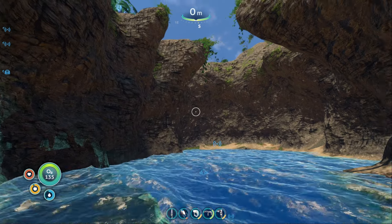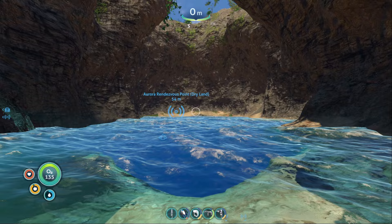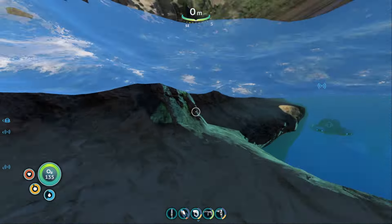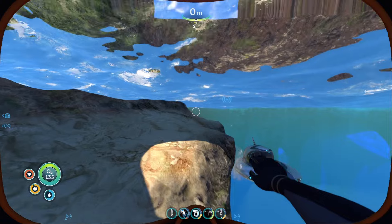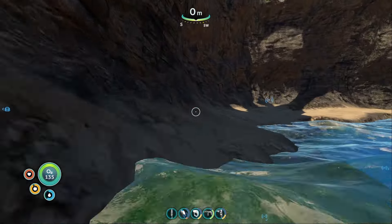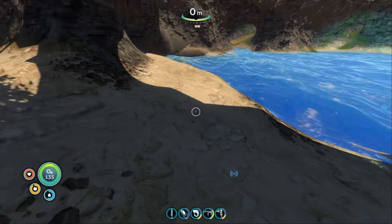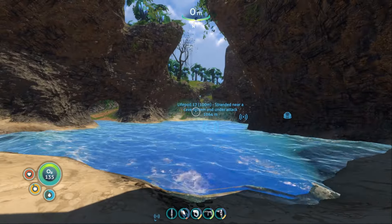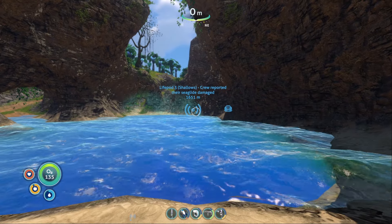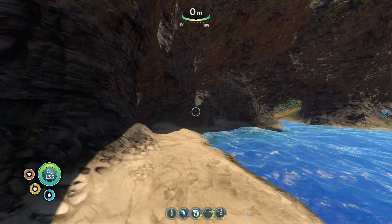So in the last video we ended up on this kind of like island over here to find this rendezvous point. So let's just go quickly take a look at that again. And that was like right over here, there was a little PDA that I grabbed. So next I kind of want to take a look on this island and then we are going to progress, maybe go take a look at Life Pod 3 and see anything else we can find.